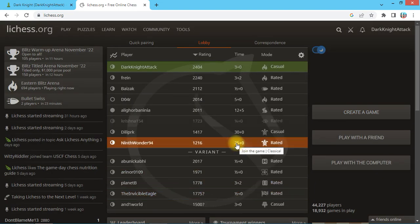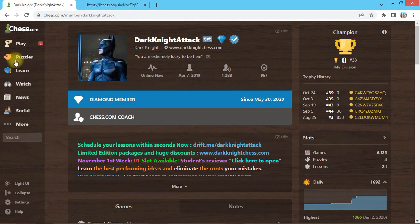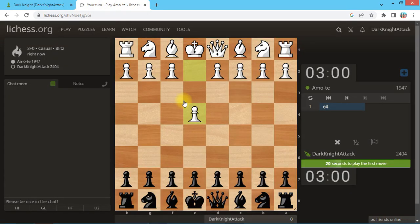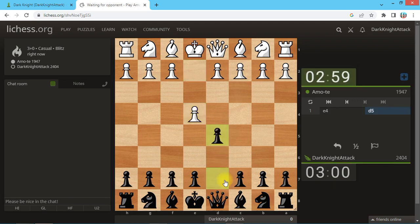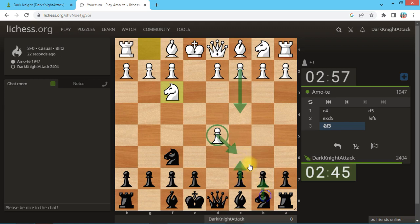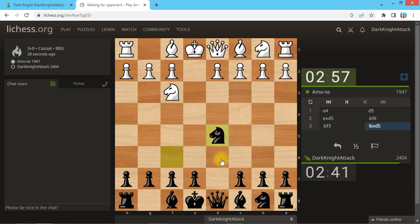We have an opponent rated 1947. They play e4, let's go d5 — the Scandinavian defense. When they take, we take back, and they can win a tempo as the queen moves away. But you can play the knight out attacking this pawn. If they protect, I'll show you a gambit that works pretty well. Let's just take it with the knight.